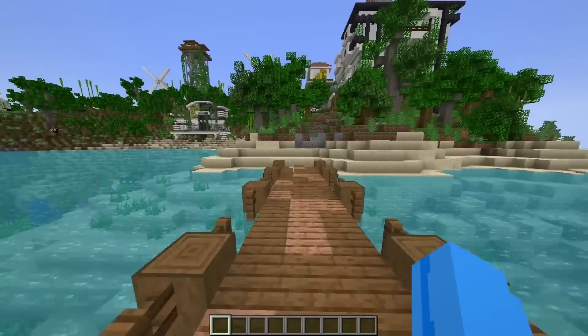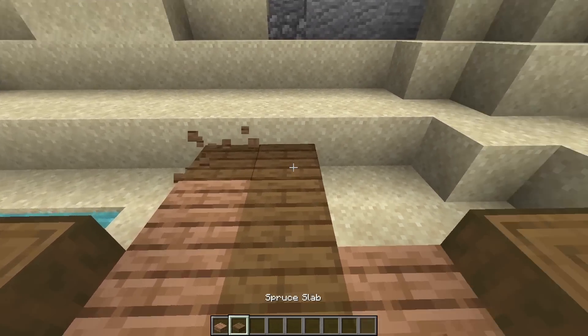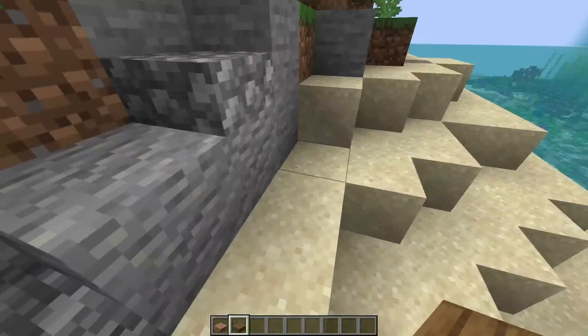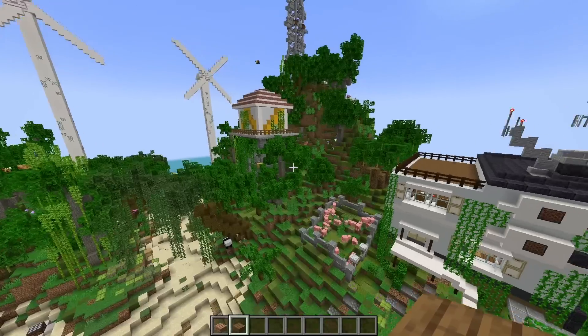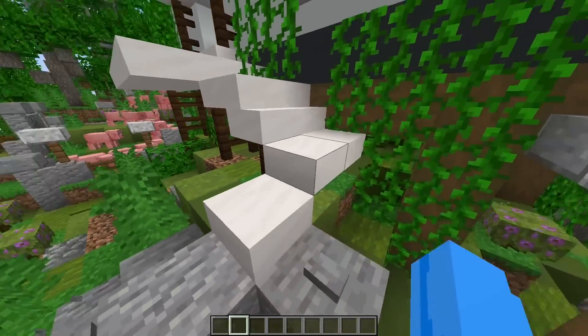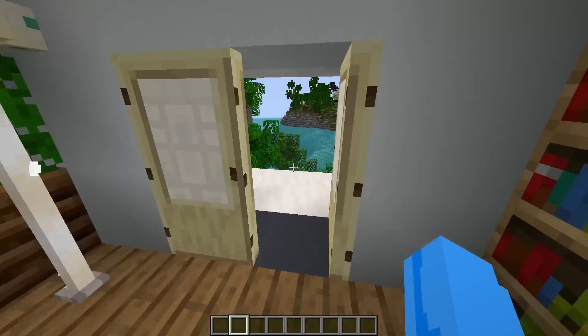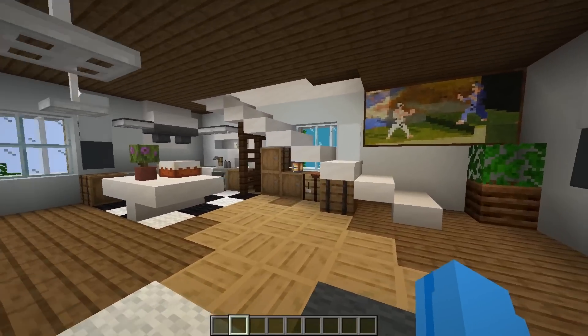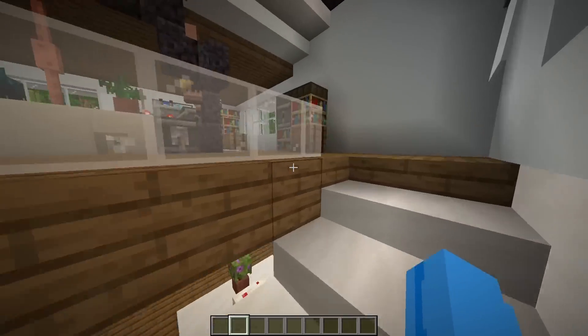So let me take this ladder down and then run across this dock. We should probably extend this dock just a little bit. There we go, now it's completely connected to the island. Take this pathway. And hmm, what place should we explore first? Well, since this building is closest to the boat, I'm thinking we should go ahead and explore this building first. So let's go ahead and walk right in. And oh my gosh, this place is actually super cool. What in the world? I've never seen a cooler looking house.